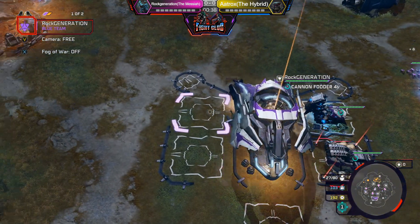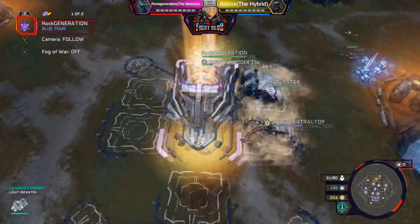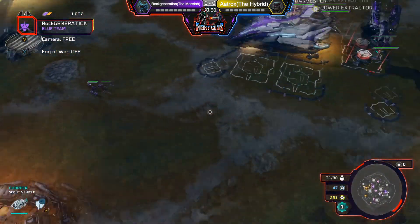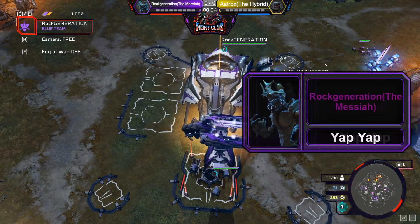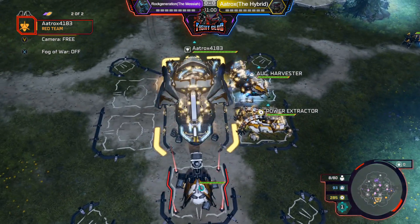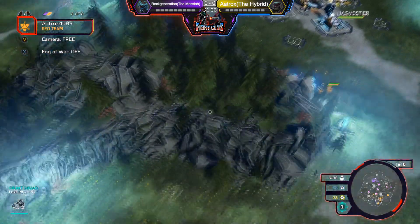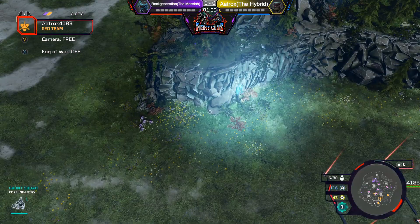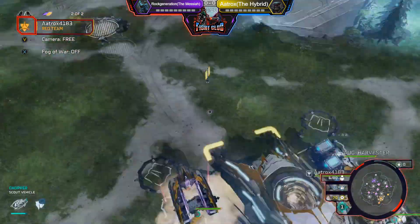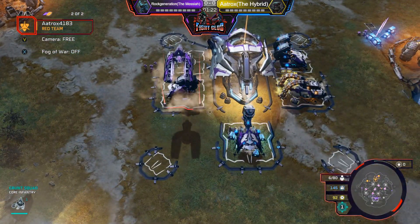All right guys, here we go. In the south-hand corner in the purple we have Rock Generation. This color is showing pink, let me get that changed — playing again as purple. Yap yap Rock Gen Messiah. On the other side in the gold we have Atrox, coming in hot with that gold. Then we have Pad Daddy. This is tournament rift. This mod is pretty solid. Bolt mini bases taken for Atrox already — he is ready to go. Rock Generation looks like he's going for maybe a double generator opener; let's see how that works out.